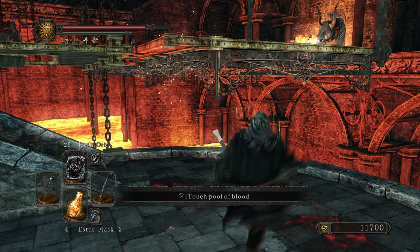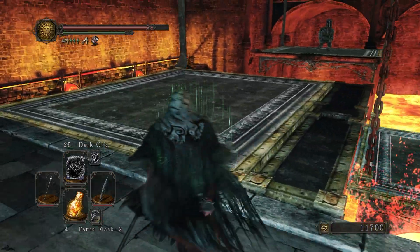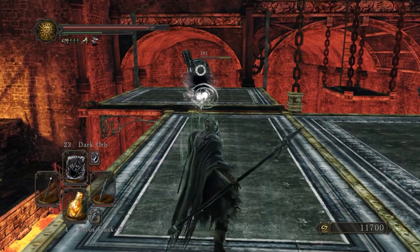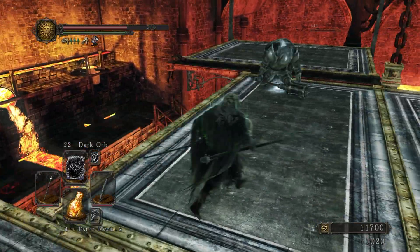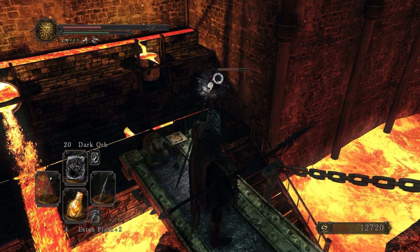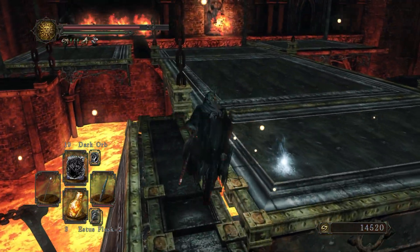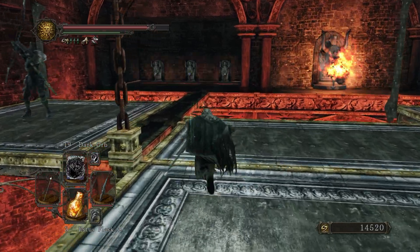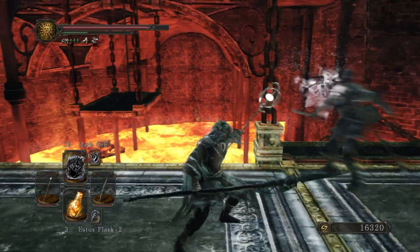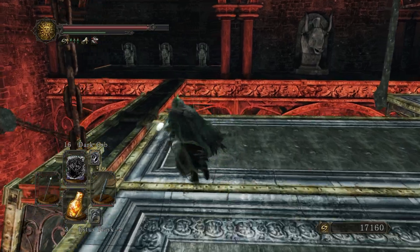Go ahead and heal up, pull the lever on back and start running. Go ahead and pop this guy, then pop this one — careful, if he shoots you, you might fall. Keep on going — this guy, if you hurry up and run, you can drop him in the lava for an easy 1,800 souls. Just like that we're already at 17,000, and we have two more to kill and then that will be the end of the farm.